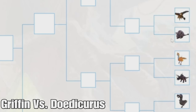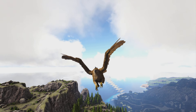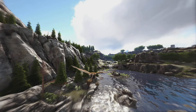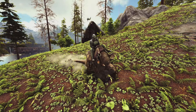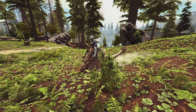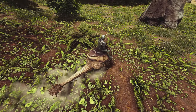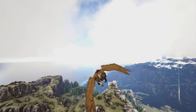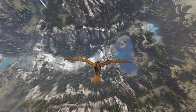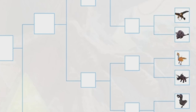We have the Griffin versus the Doedicurus. The Griffin is one of the best flyers in the entire game — it has the dive ability and was the first to have it, pretty good stats, and if you know how to do the dive right you can deal a ton of damage. The Doedicurus is like the best stone harvester in the entire game, super useful especially since it's on all maps. But I think the Griffin is a little bit better — it has more uses than the Doedicurus, especially since other creatures can harvest stone too. The Griffin wins.